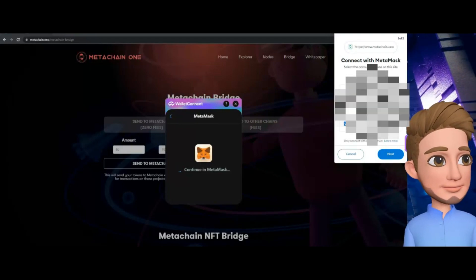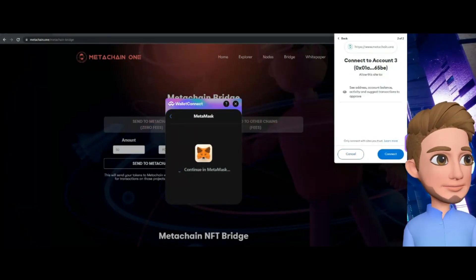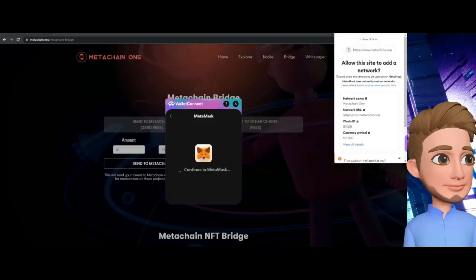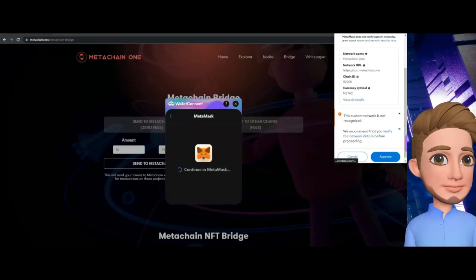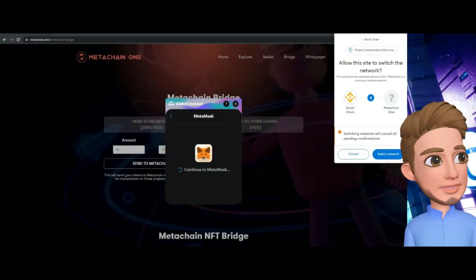Connecting to the wallet is very simple. You just select the one you want to connect to, it asks you to confirm, and then it auto-populates everything for you — you don't have to put anything in manually. Just click Approve.